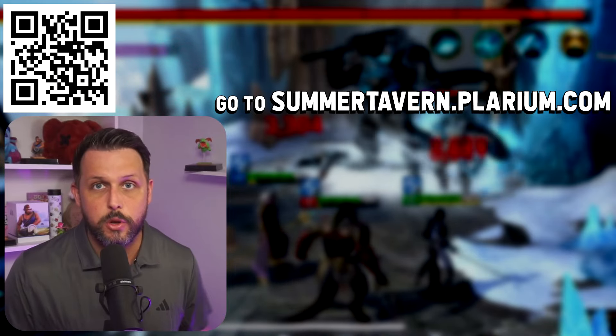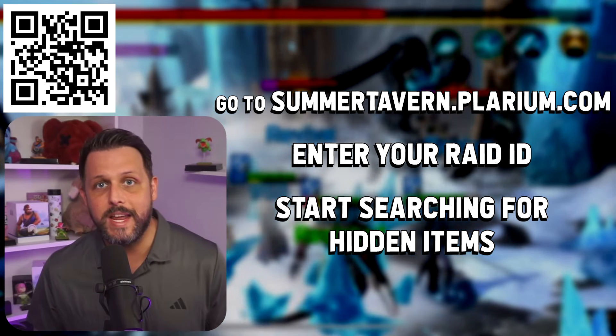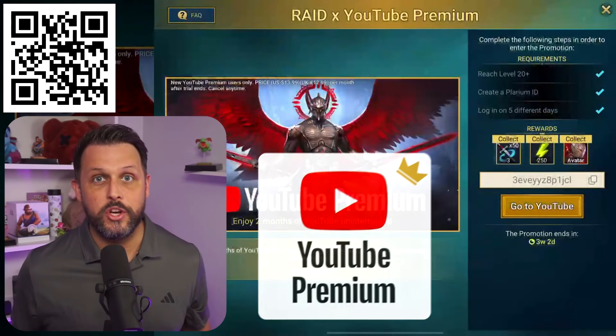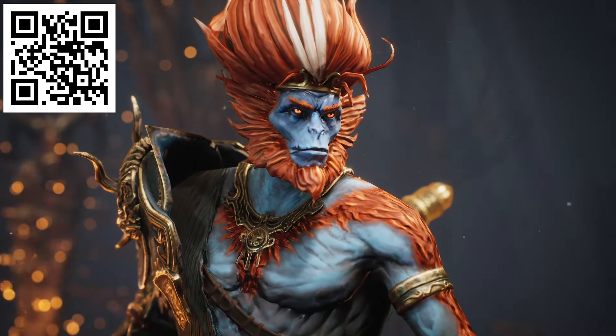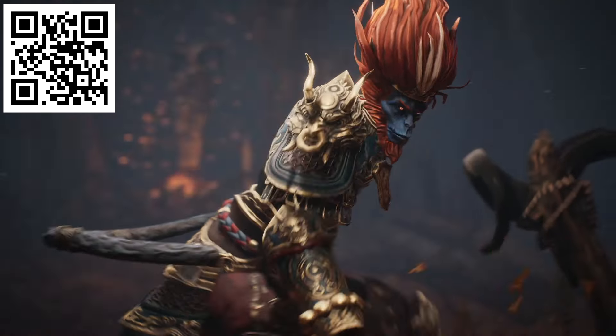Download Raid using my QR code or link in the description, go to summertavern.plarium.com, enter your Raid ID and start searching for hidden items. Not only that, a free two-month YouTube Premium subscription is up for grabs — all you need to do is download Raid before July 17th, play for at least five days, and reach level 20 within 30 days.